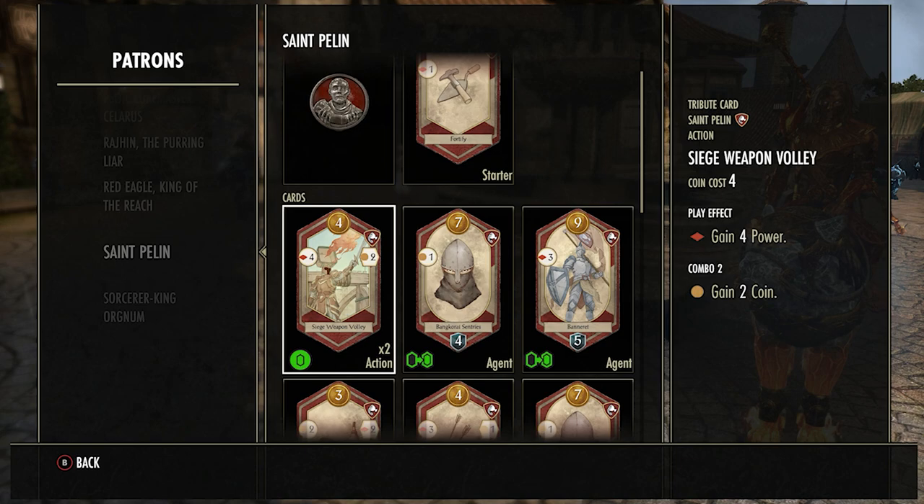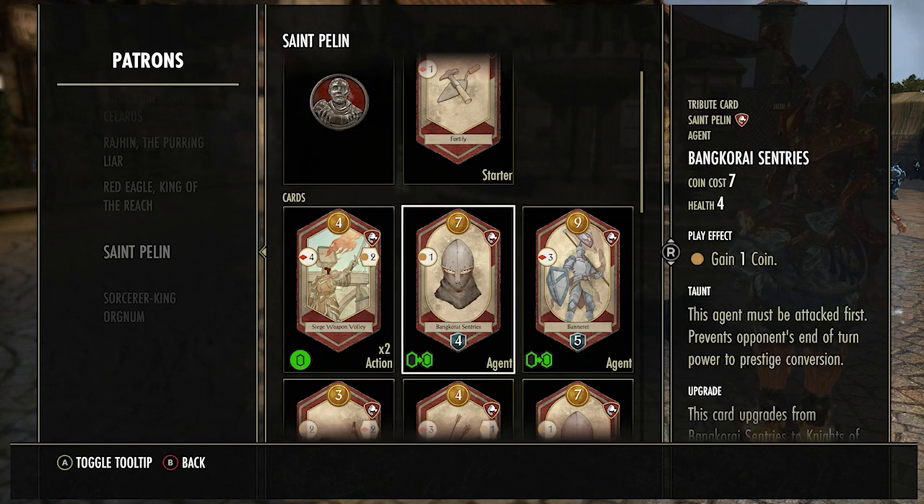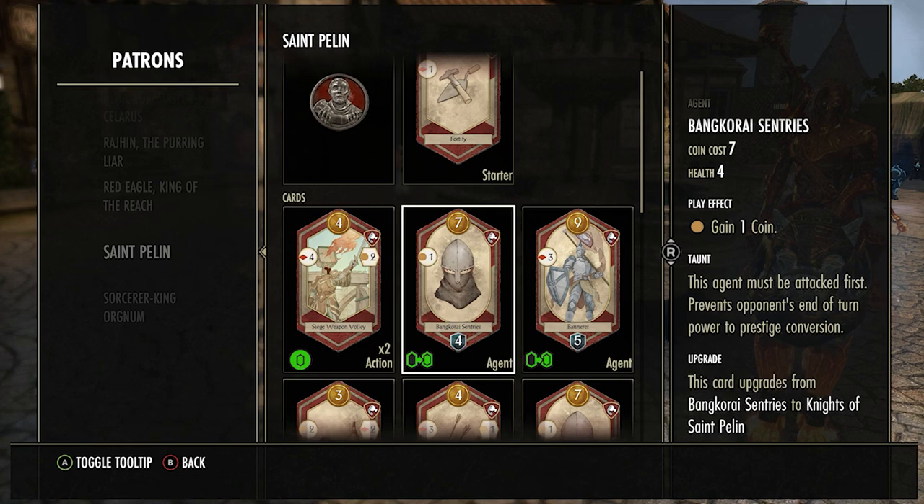The Siege Weapon Volley is a really really good card — you want to buy it pretty much anytime you see it. There are very few cards you'd pick over this, and those are Rally and the Armory. It only costs four coins, gives you four power on use, and if you combo with one other red card you get two coins. If you get this on your first or second turn you should almost win the game from it — it's that strong.